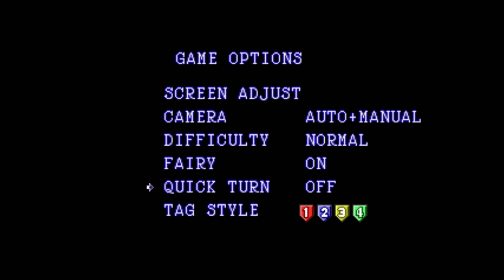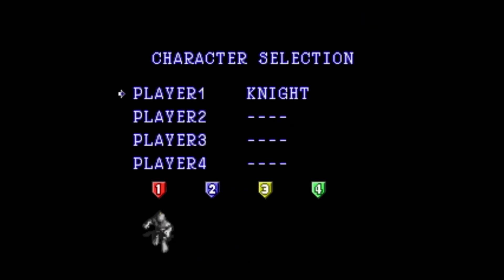No idea what quick turn is — I've never bothered to check it out. Our last option is tag style: you have a choice of four different tags that appear over your character's head as you play. Going into new game, you can select a character for each player spot. Four player mode is not active yet — that functionality has not been implemented. You can play two players though and it works just fine. You can also control two characters with one controller if you set someone to the player three position. You have four characters to choose from: the knight, the wizard, the fighter, and the archer. We're going to go solo with one knight.